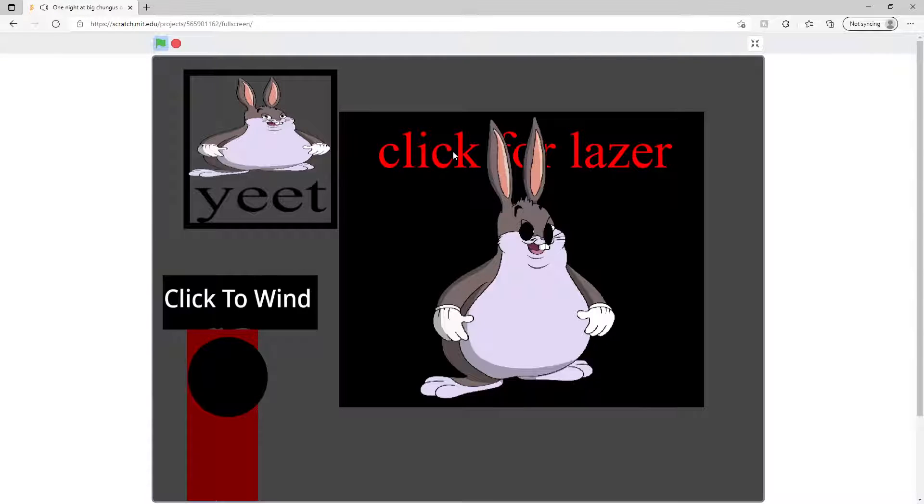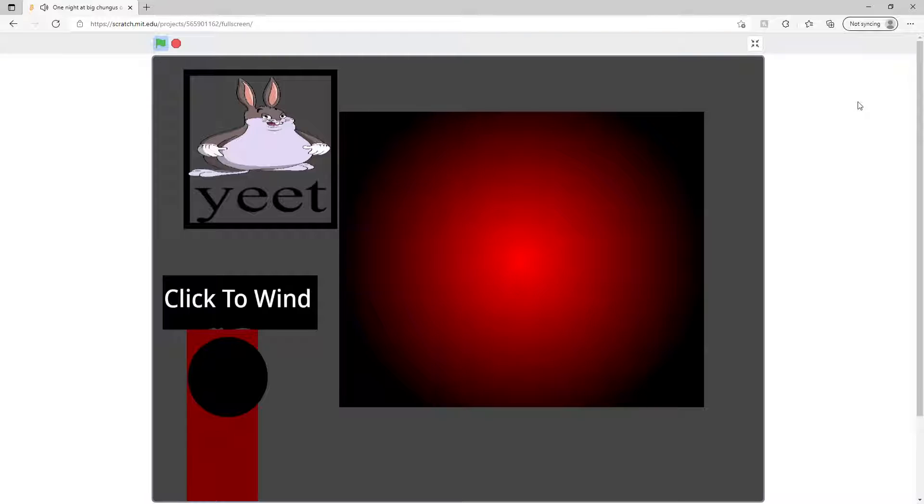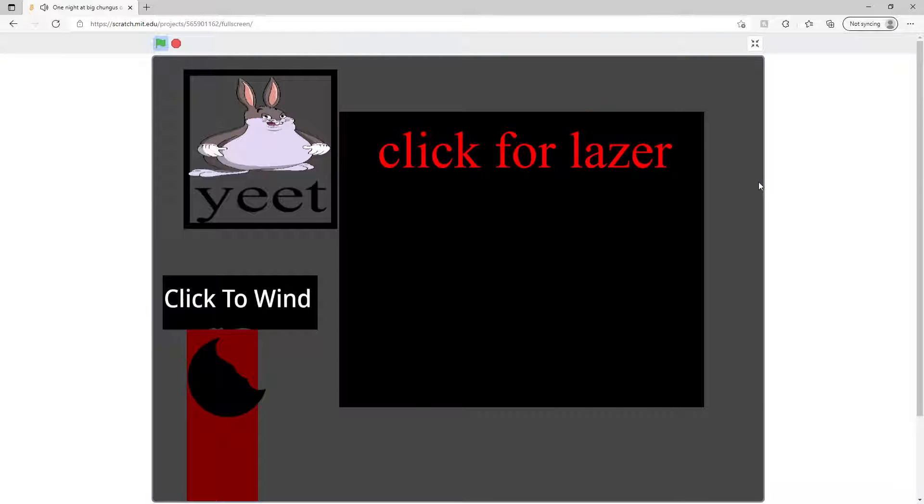Then you have Normal Big Chungus. When he appears in your hallway, just put on your mask by pressing Space. Then press the Down arrow to get rid of it. So yeah, that's basically all — press Space for mask, Down arrow for taking it off.